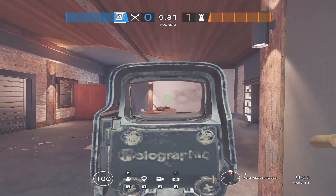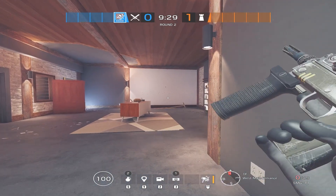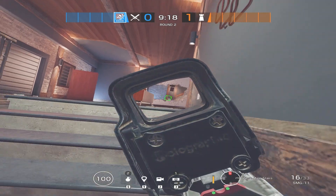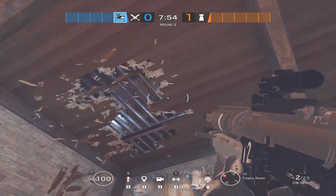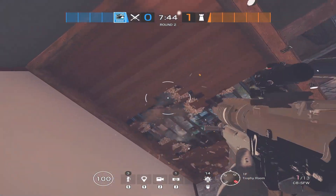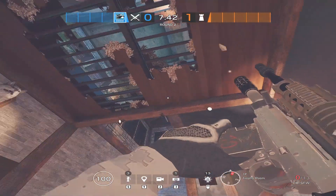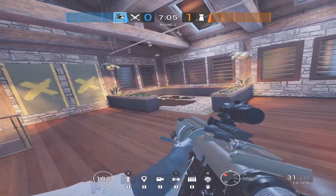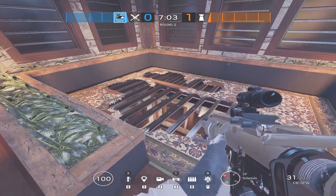If the roamers know you're very cramped and only using this small amount of control, they will react accordingly and wallbang these walls or open them. This is especially important because in order to clear solar we're going to be using one extra step — we will be breaching below in these two spots. You can either use explosives or Buck for this, but the goal is to clear the defenders from playing in these positions.